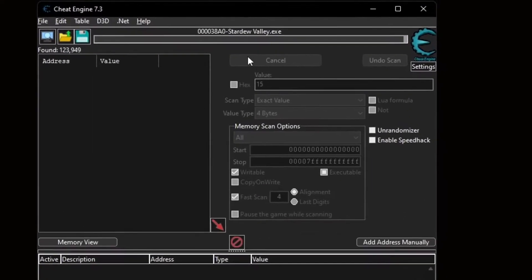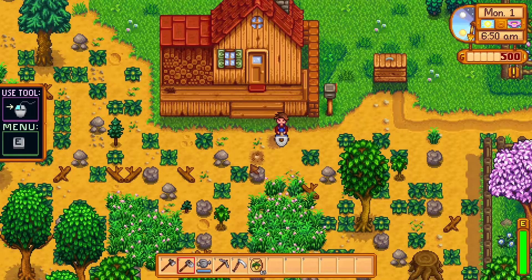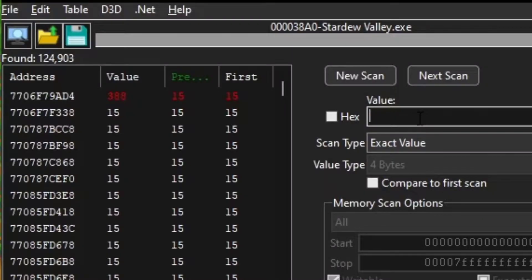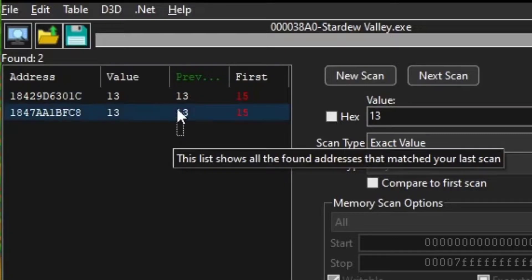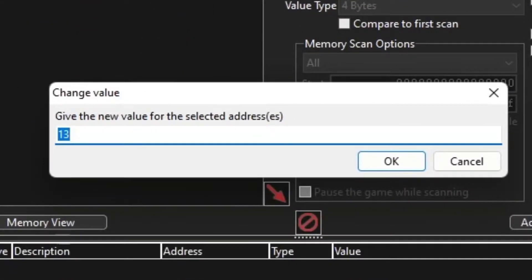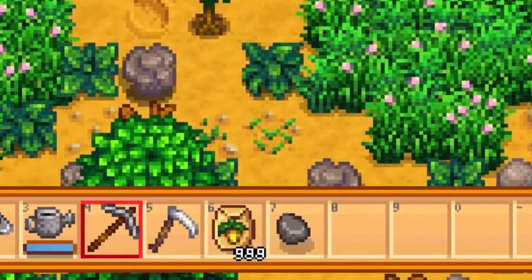So if we put in 15 as our first scan, we get a lot of 15s. And just so they don't go to waste, you can just place them down. Now you have 13. So now you can put in 13 as your next scan, and you're given these two values. Just select these two, right-click them, and hit Change Value of Selected Address. So if I do 999, there you go — 999 parsnip seeds. And I had 13.